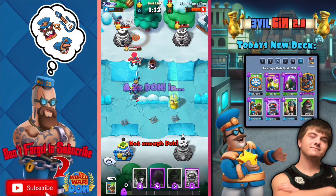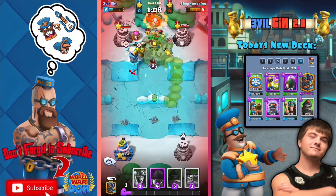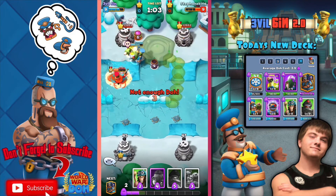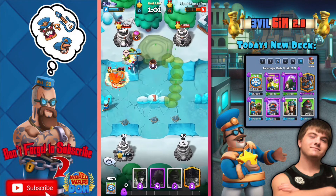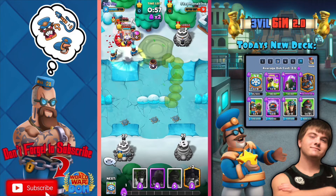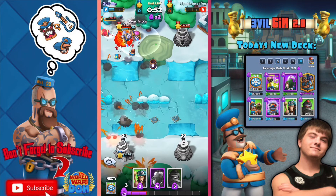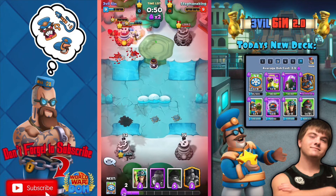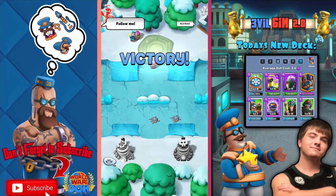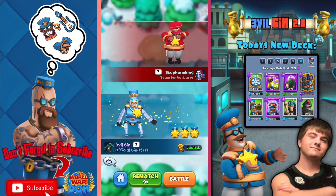Dr. Death right there — he's charging right at him. Then we can take out that Heal Bot. He's sitting right in the center. Mini Mander right there — we might be able to get the victory right here. We're 50-something seconds on the clock. Drop down and we got it! The drop down from the Jetpack sealed the victory for us guys. This deck is definitely toxic — you guys have to try this out.